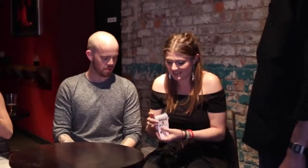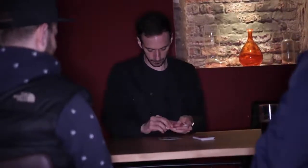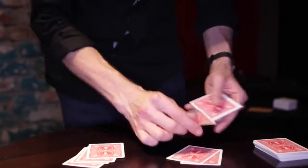Phase one: the spectator genuinely shuffles the deck in any way they like. They cut off some cards, you deal through them face-up at a rapid pace, and then face-down you're able to separate all the red cards from all the blacks. So over here should be the black cards — the spades and the clubs — and over here should be the red cards, the hearts and the diamonds.